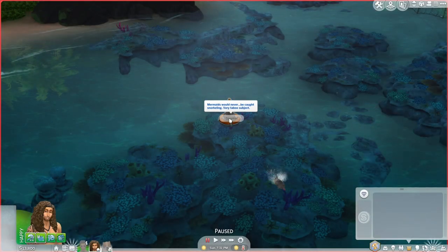Here's a funny thing I noticed: if you've got a mermaid sim and you go to snorkel, it actually doesn't let you. It says 'mermaids would never be caught snorkeling' — a very taboo subject. So you can't snorkel with a mermaid, but you can deep sea dive.